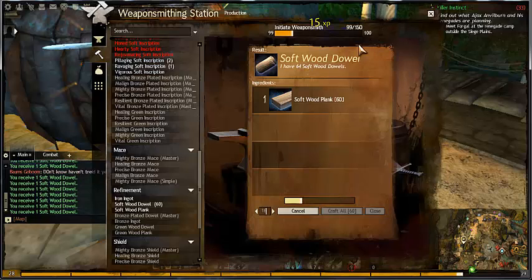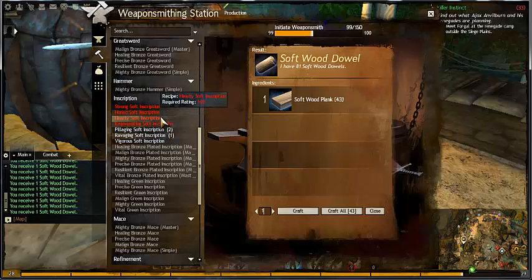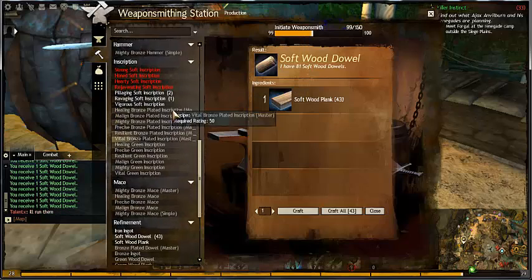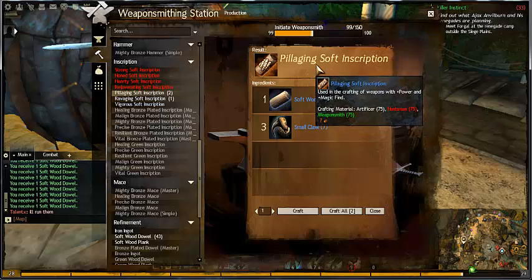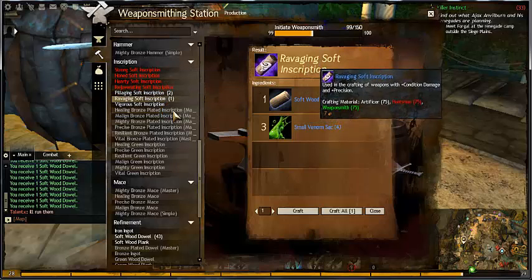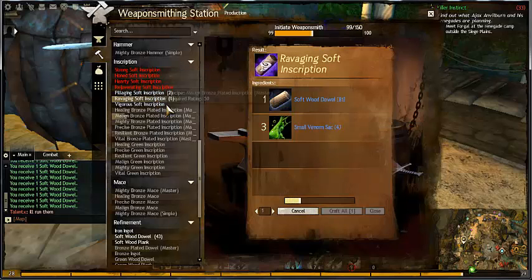Oh no, I thought that was going to be 100 — it's 99. Okay, so what did I unlock? I should make some inscriptions. Which one does this do? Oh, power and magic find. Condition and precision — okay, I want both of these.